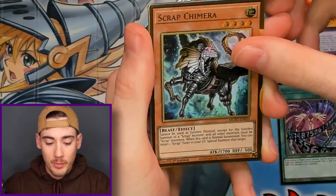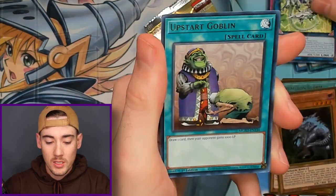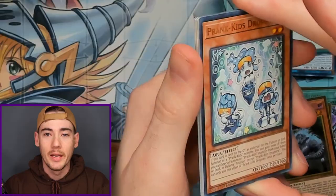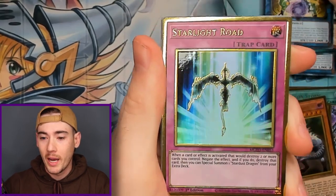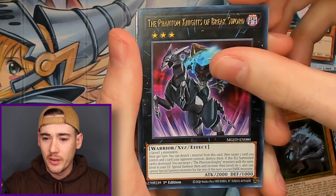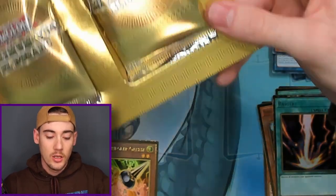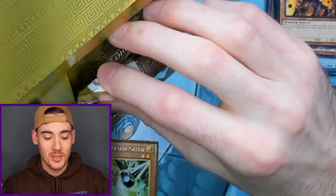We got Scrap Chimera, Soul Eating Oviraptor, Dragonity Knight Romulus, and Upstart Goblin. I'm still waiting patiently for Ghost from the Past 2 — I can't wait for that to come in. I'm also looking for my next set to get into. I haven't pinned it down yet, but there are a bunch of sets coming out this summer and this fall, so we have a lot to look forward to.